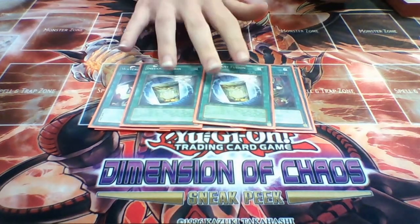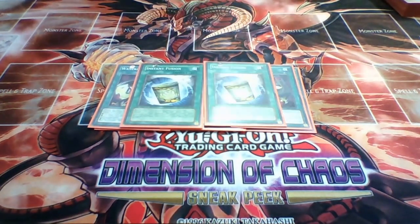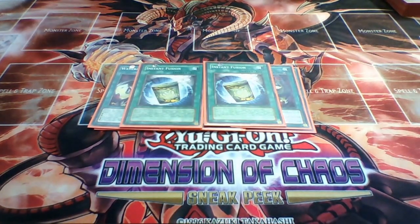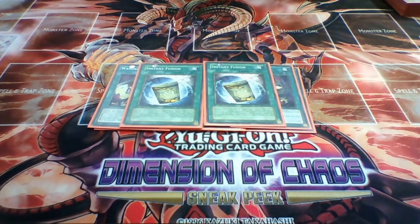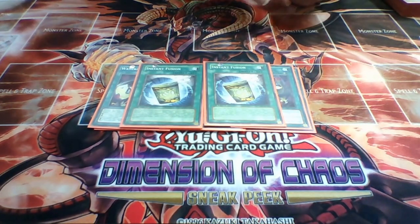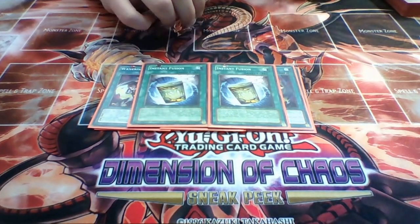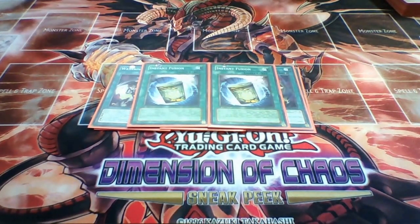Next is 2 Instant Fusion. I'm tempted to bump it up to 3 just to abuse Norden that much more, but I'd be tempted to put a third Norden in my extra deck and I probably wouldn't want that. I think 2 Instant Fusion is decent enough - I do open up with it sometimes, and it can make an Infinity Norden play very easily. I have resolved 2 in one duel before, so I like having 2 in the deck.